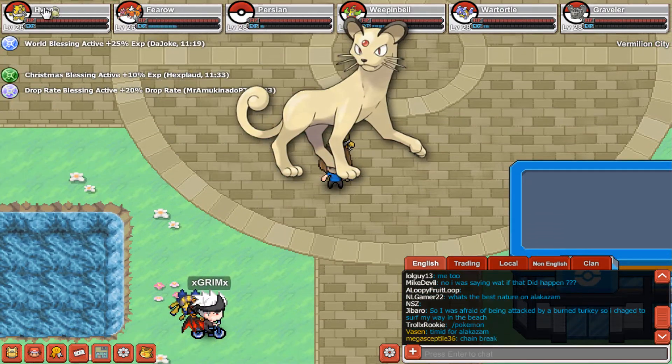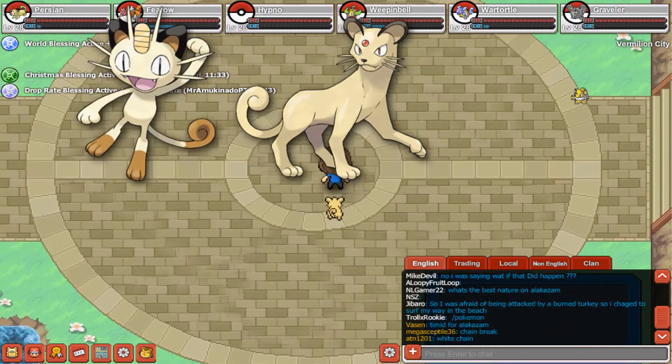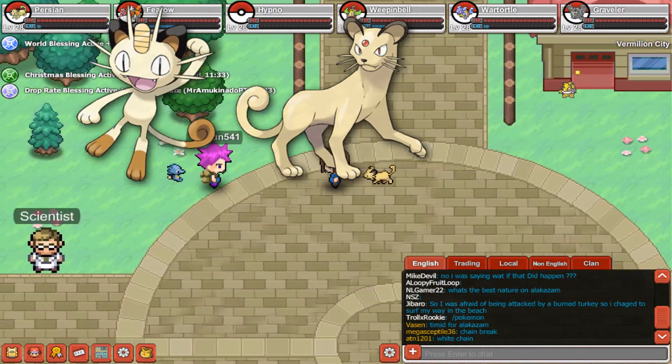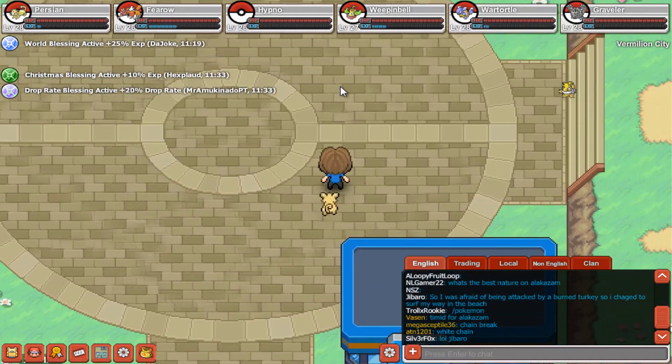We also have Persian, which is the evolution of Meowth. We captured this Pokémon and trained it — I think it's very nice and will come in handy.